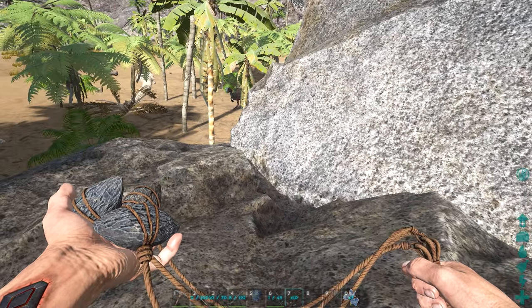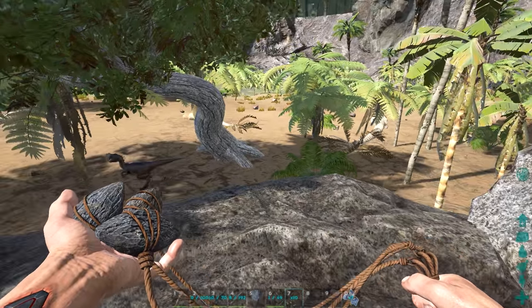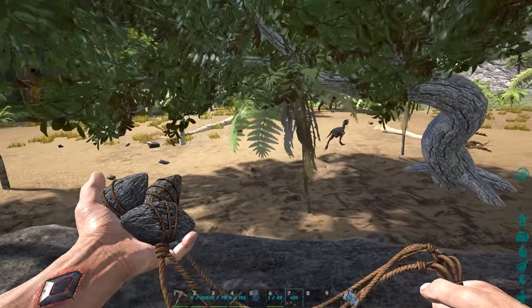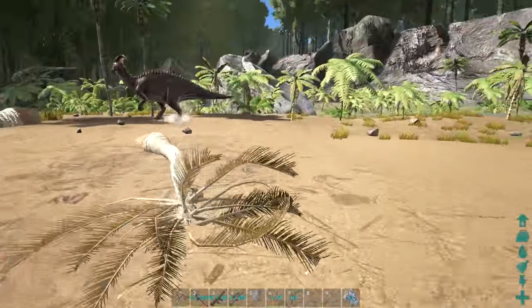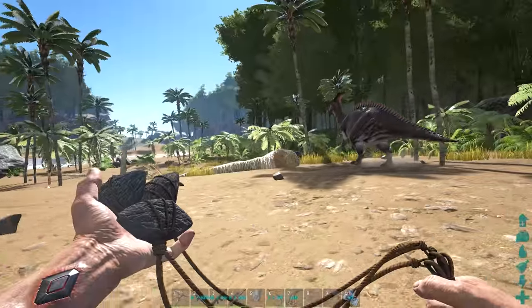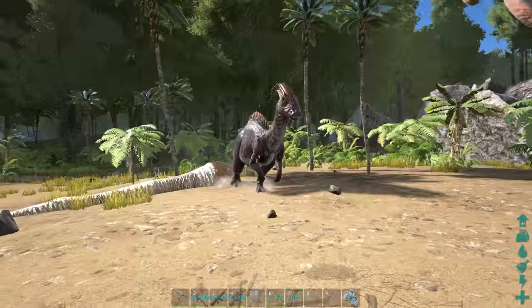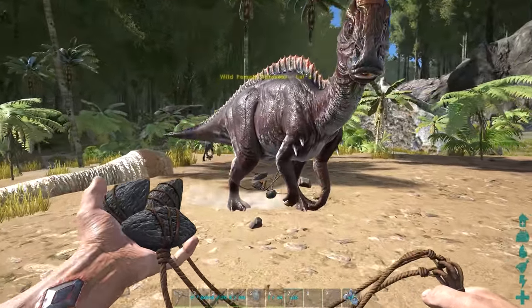Pretty much what this does is you throw it at an opponent's feet and it disables their getaway, wrapping and entangling them. This can be used on wild dinosaurs, untamed dinosaurs, and on other players. However, it does not work on all dinosaurs. Let's show it off — Mr. Parasaur, and as you can see it wraps right around those legs.